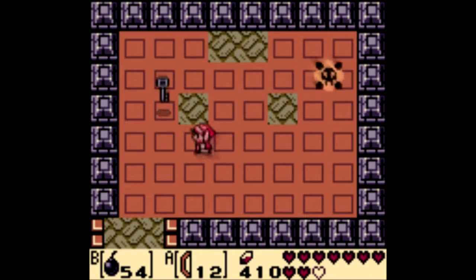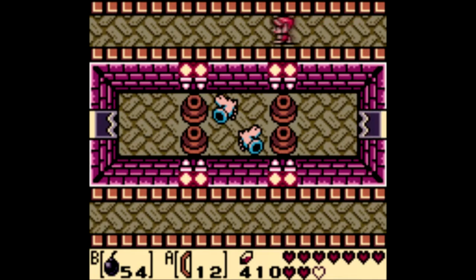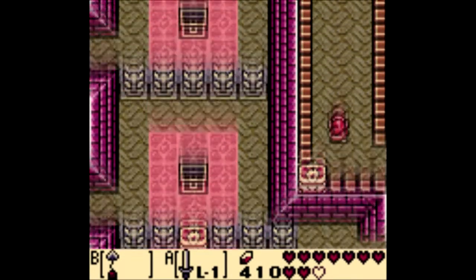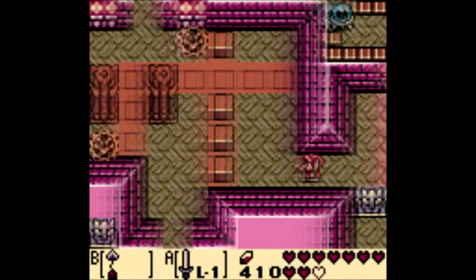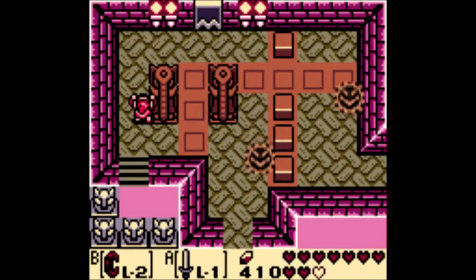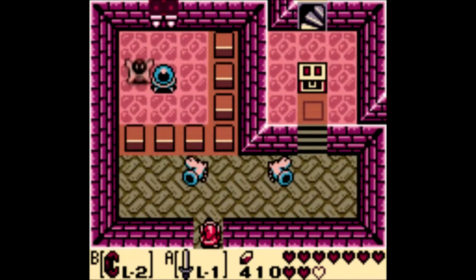There we go - bomb arrows done and I get myself a key, hooray. We haven't really seen any place for me to use that though. Let's make sure I don't waste any arrows - put the hookshot on, surely that'll solve all my problems. Let's start heading back. We do have a new area for me to go through, and we do know how to solve this problem now. Let's go ahead and equip the power bracelet level two - it's gotta be level two.